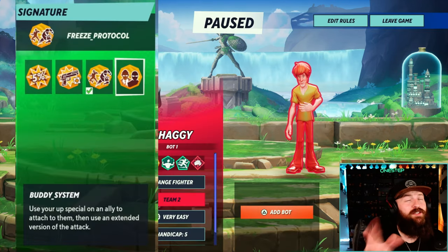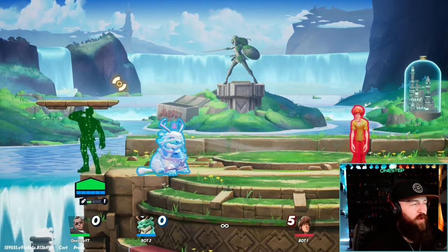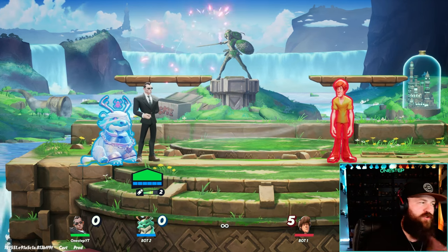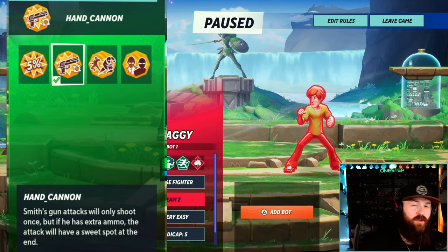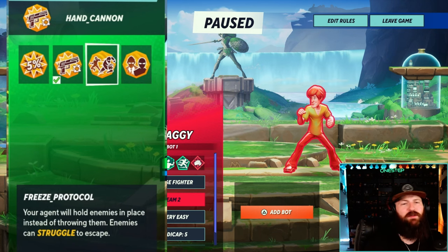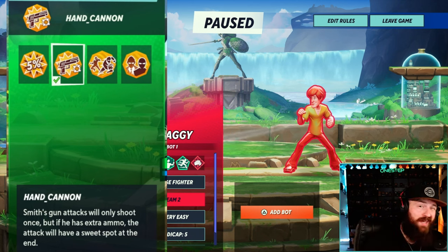My favorite signature perk is hand cannon. You only get one shot with the gun, but once you get that sweet spot down it is so nice. I think it's better than freeze protocol and buddy system. They're not terrible — I wouldn't blame you for using them, especially if you play a ton of duos and want the buddy system. But I just find more use and get more KOs with hand cannon.